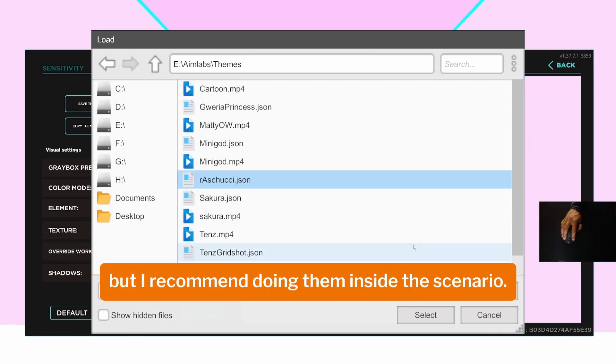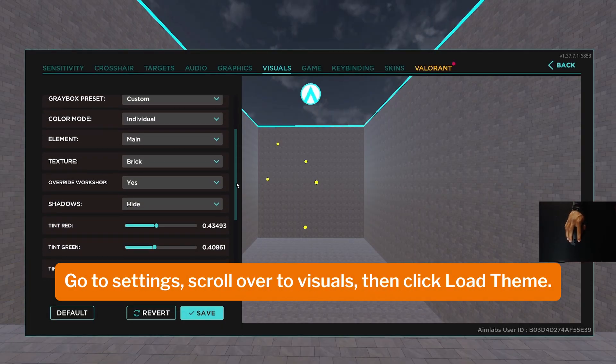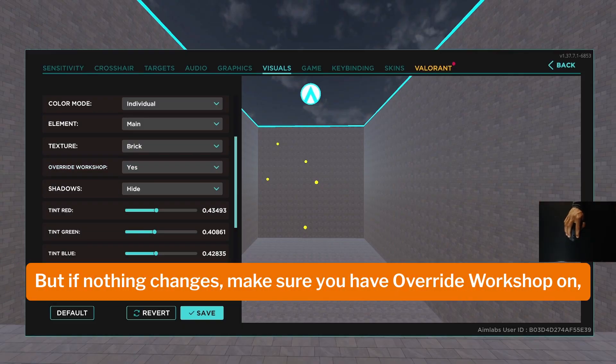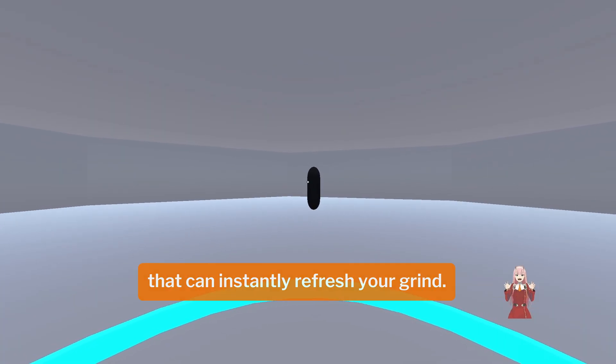Next, open AimLab and choose any scenario you want to play. You can load themes from the main menu, but I recommend doing it inside the scenario so you'll instantly see the changes. Once you're in, go to Settings, scroll over to Visuals, then click Load Theme. Find the folder you saved earlier, select the theme you want, and hit Load. If nothing changes, make sure you have Override Workshop turned on — otherwise it'll stick to the default visuals the scenario was built with.